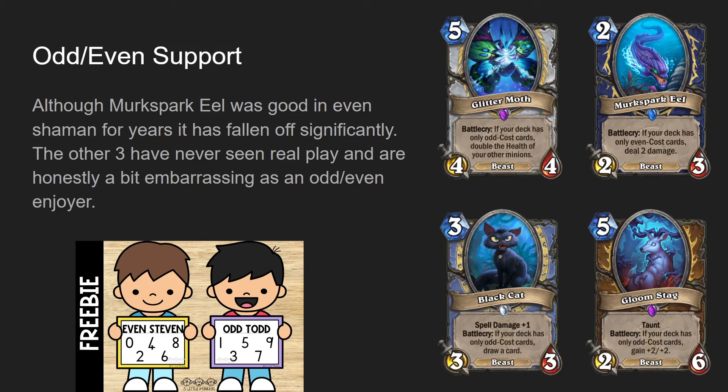Black Cat for Mage, three mana three-three beast, spell damage plus one. If your deck only has odd cost cards, draw a card. This is an individually good card - spell damage plus one on a three-three that draws a card. It probably would actually be genuinely good in Hunter, but it's not in Hunter; it's in Mage and odd Mage kind of blows. Odd Mage technically has access to Wildfire, but why would you ever do that when you could just play regular hero power Mage and kill your opponent in one turn? To call odd Mage a good deck is lying.